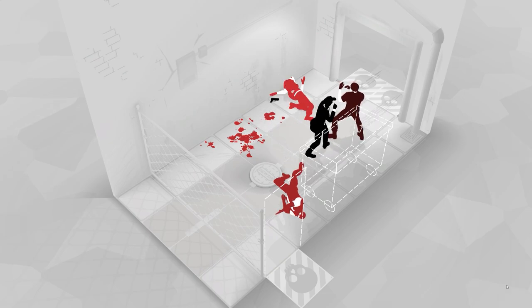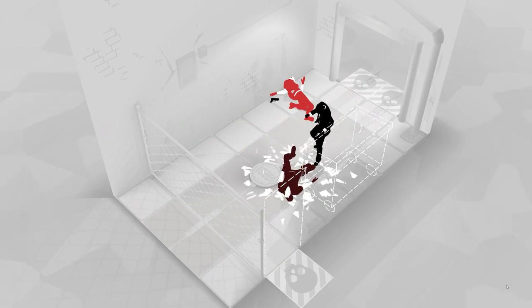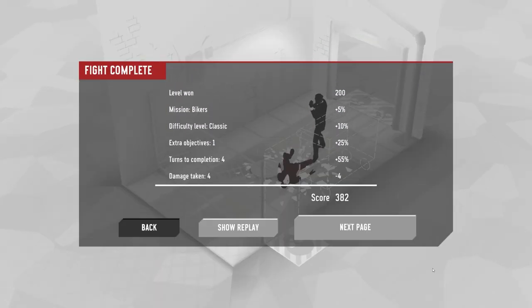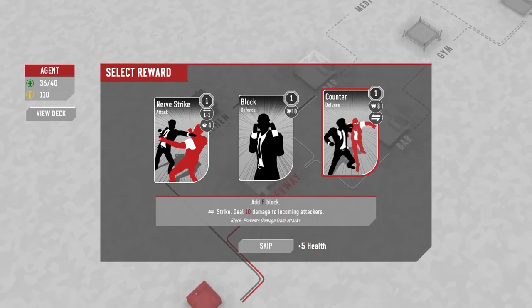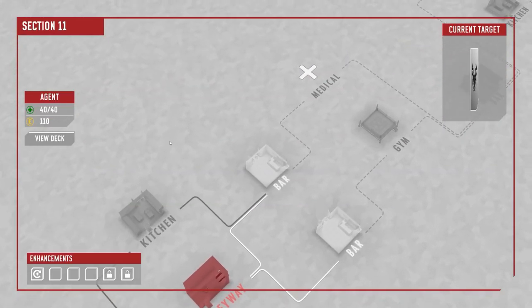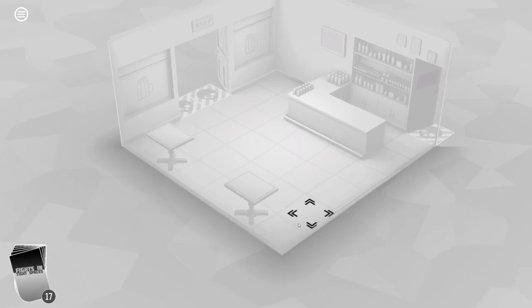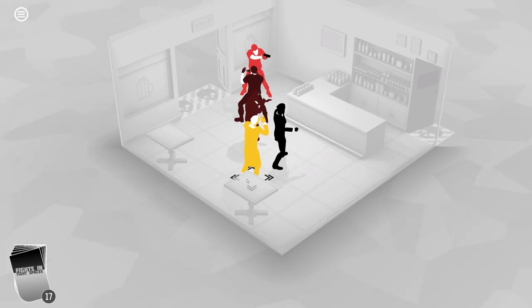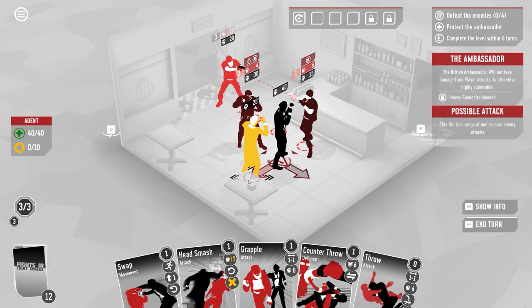Heavy enemies can't be knocked down, which is a core limitation of the deck. New card reward is nerve strike — block and counter — but I'm going to skip it to gain extra health from the Toned Physique passive. Now heading to the bar and then the gym. In the bar, there's a civilian to protect and three enemies including the Ambassador boss.